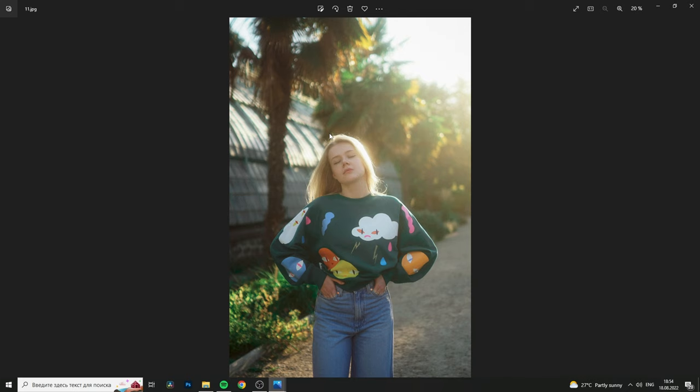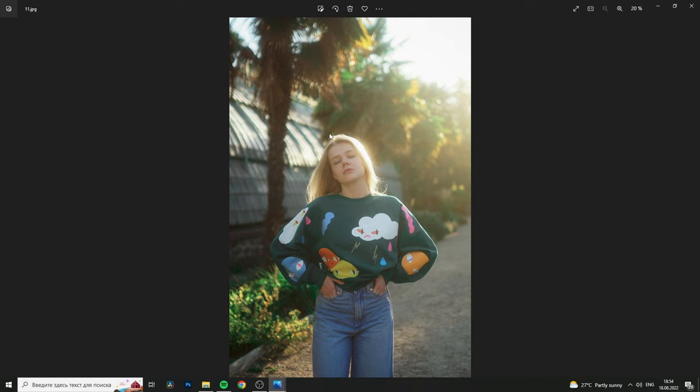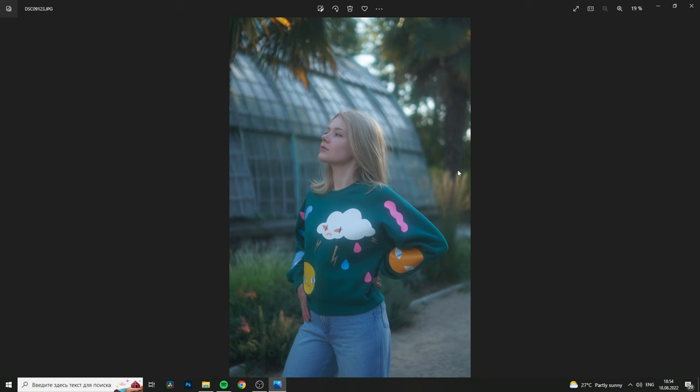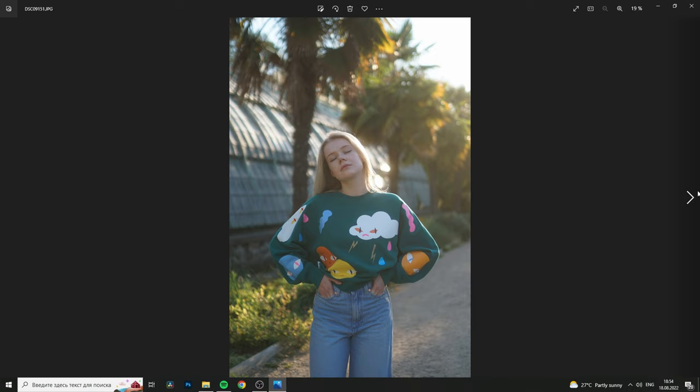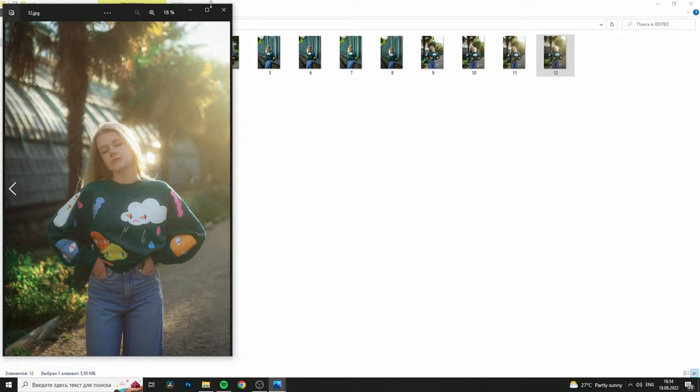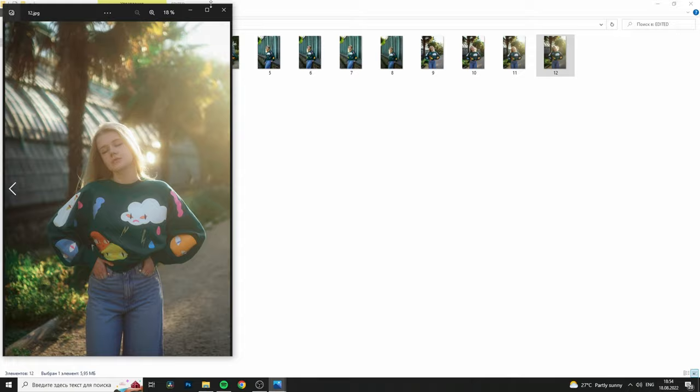This is our winner for today. I'm also going to show you the originals — these are unedited pictures with the filters: 1/8, 1/4, 1/2, and 1. As you can see, 1 is completely blurred in the original. Going through all three sets unedited: 1/8, 1/4, 1/2, and 1. I'll also show the difference between edited and unedited just as an example.